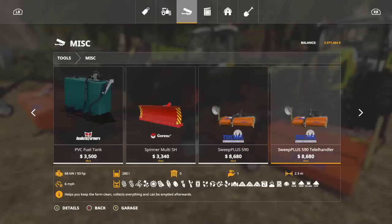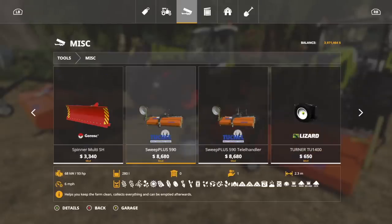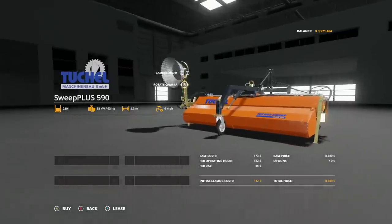We have two different options: one that's a telehandler and one that is a three-point. Here it is — the Two Shell Sweep Plus. As you can see, it holds every single crop, which is awesome and very important because we can find anything that's on the ground and pop it in there. I'm assuming in seasons this will work with snow as well. It doesn't require a whole lot — 93 horsepower, goes six miles per hour. Says it helps keep the farm clean, collects everything, and can be emptied afterwards.